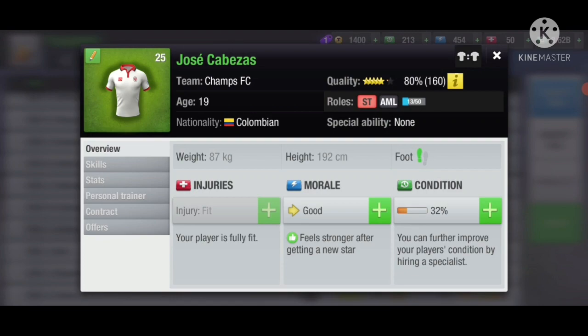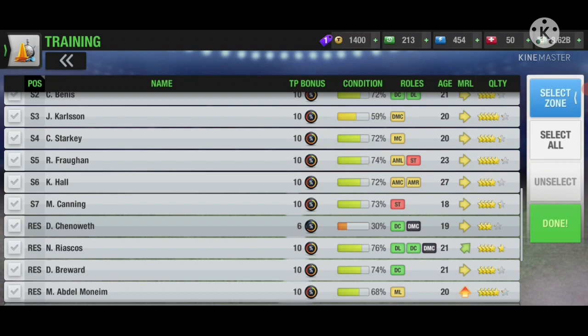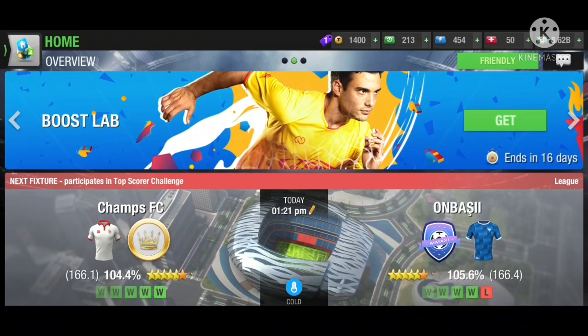By default, if you don't want to do the math, train full slot gym for strikers, and for anyone in defense, train them with fast counter attacks by default. This will help you avoid all the math and calculations. That is it for this video guys, until next time — peace out.